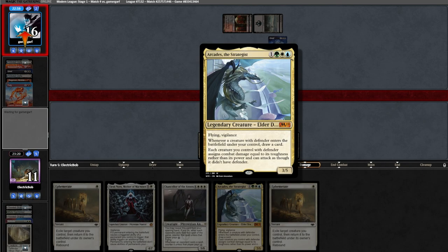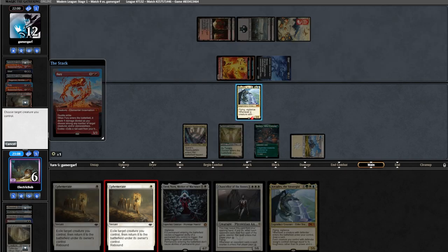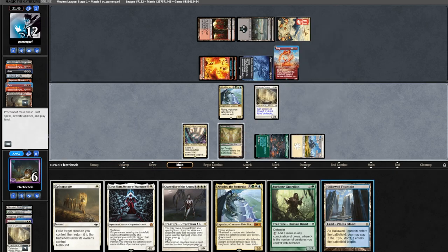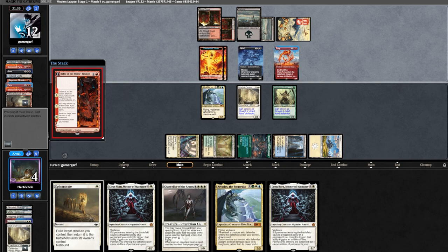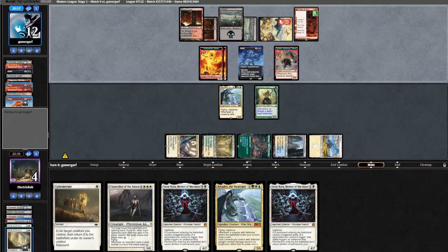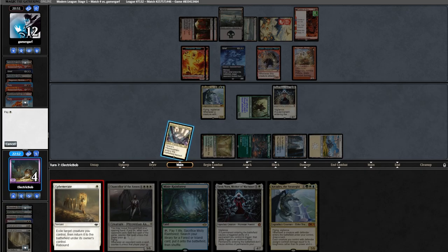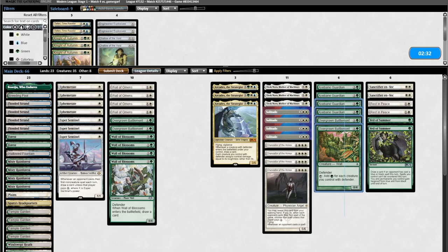And they do cast Fury, going after our Wall of Omens. Another Ephemerate — not a good draw. We attack in for three and hold up everything. Opponent attacks with the team. We block Spyro, then they run out Fury so we Ephemerate Arcades, and don't rebound the Ephemerate — we need a Solitude. Wall of Omens finds draw two: Guardian and a land. We play out Guardian. We could still find Solitude — we find Elesh Norn. They run out Fable and attack with just Fury. We trade it off with Wall of Omens. Opponent runs out Ragavan. Our only way of winning is finding a Solitude. We run out Elesh Norn, Ephemerate a wall, draw two — but we have no outs as they have lethal on board, so we scoop.